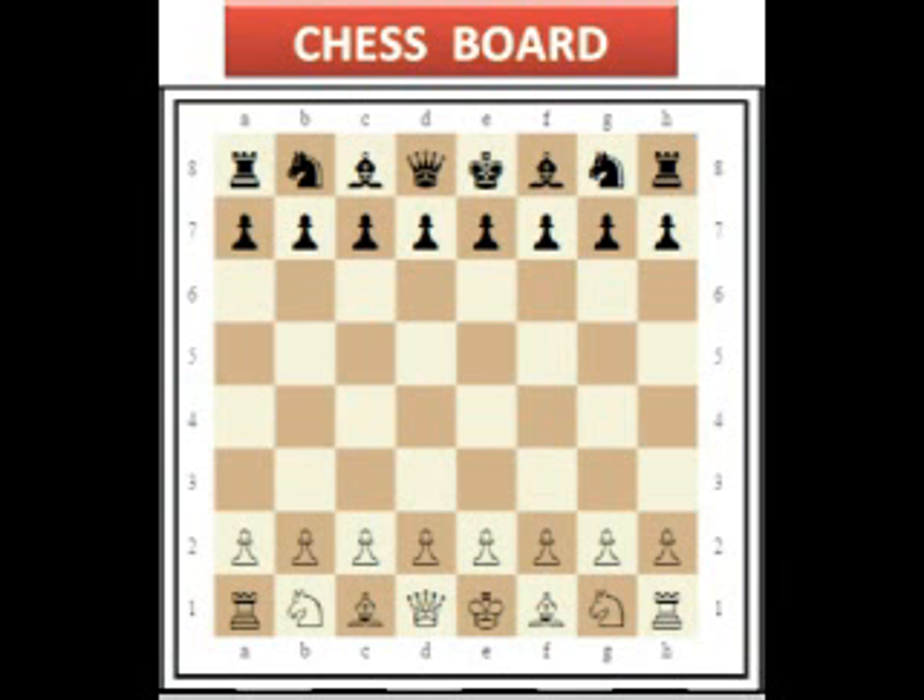Starting the chess game: at the beginning of the game, the chess board is laid out so that each player has a white color square in the bottom right-hand side. The chess pieces are then arranged the same way each time. The second row is filled with the pawns. The rooks go in the corners, then the knights next to them, followed by the bishops, and finally the queen, who always goes on her own matching color — white queen on white, black queen on black.